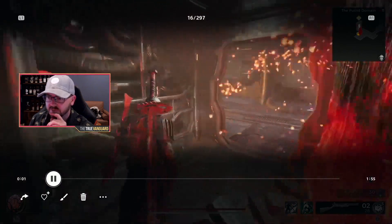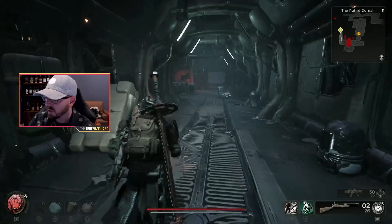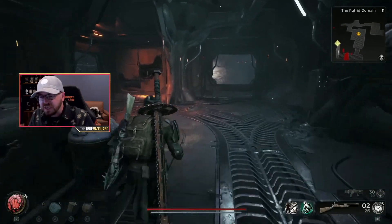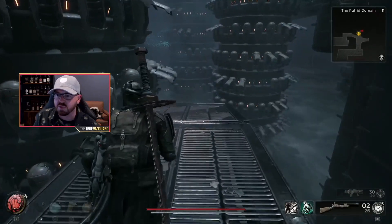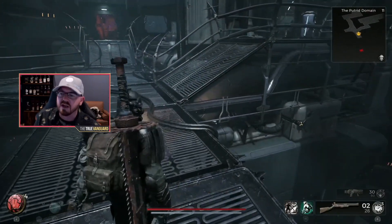Once you're inside the Putrid Domain, as soon as you get in you'll come through this corridor and there's going to be a machine that's lifting things away. There's a jump here that might take you a few tries — it's kind of wonky. You get to a point where you turn around and you'll see this arm that comes down. If there are any ads nearby, dispatch them first.